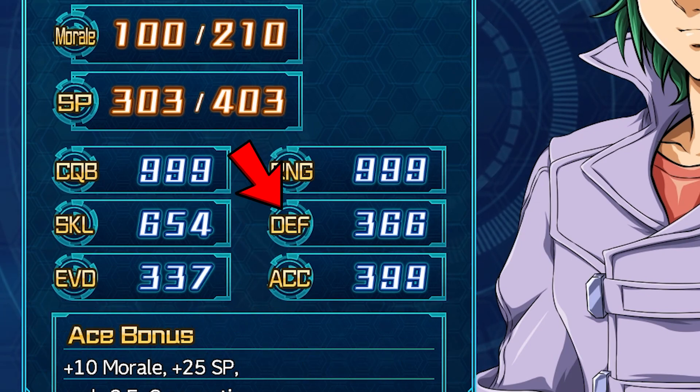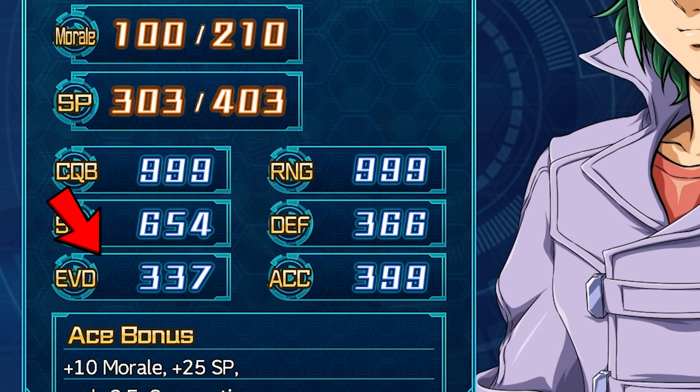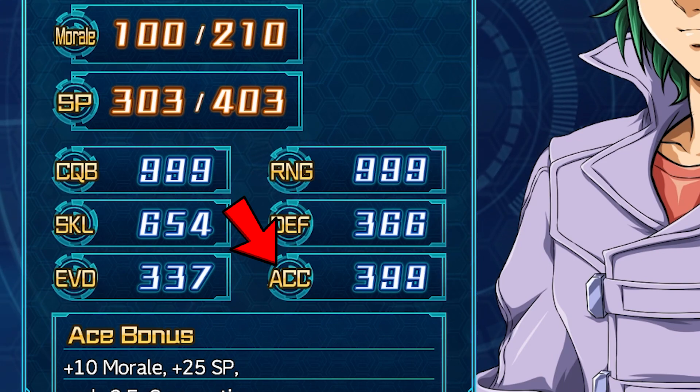DEF, or Defense, is a stat that acts as a modifier for the unit's armor. The formula for defense is: armor times morale, plus the defense stat. EVD, or Evade, is a stat that acts as a modifier for the unit's evasion. As of the time of writing, I'm unsure about the exact formula for evasion and hit rates. ACC, or Accuracy, is a stat that acts as a modifier for the unit's hit chance — again, unsure of the exact formula.